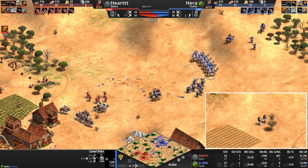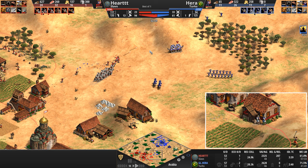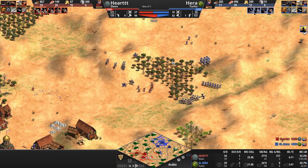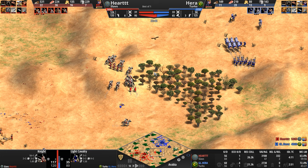I wonder why Hera still hasn't gotten Husbandry — maybe he doesn't realize he doesn't have it. He's continuing to mass his army right in the face of the Slav, who 33 minutes into the game is down a third of the army count, but look at the villager population — our Slav is more than 50% ahead. With 38 farmers working 15% faster and 16 gold miners, he's at no risk of not being able to pump out knights.